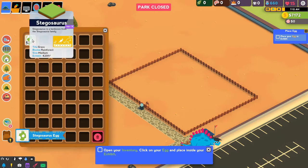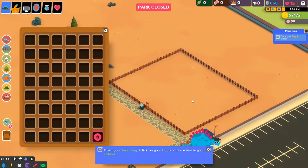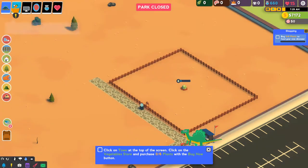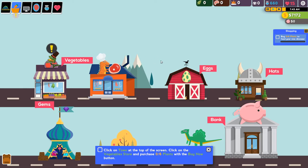We'll go into our backpack, which is where we keep our stuff - we're going to have lots of stuff eventually. Let us place down our first egg. Town is a great place to buy food, accessories for your dinos, or get loans. You can visit town anytime during the day, even at nighttime. Guys, there's a ton of stuff in this game. As we learn together, we're going to become quite proficient at using everything.